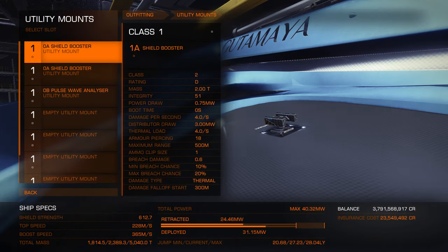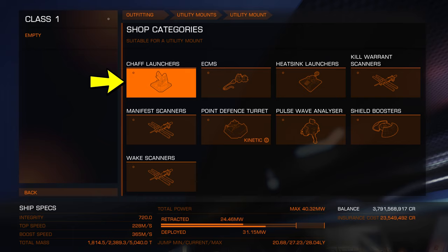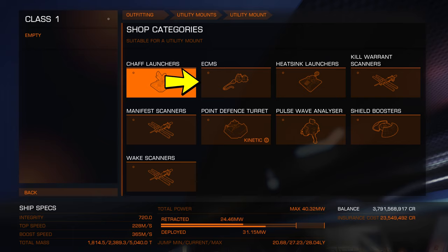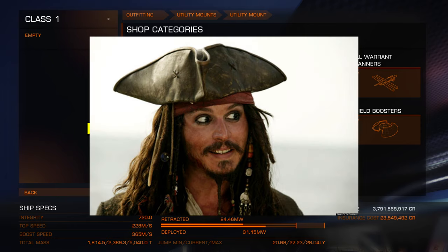Okay, utility mounts. This is where your additional utilities come in, like scanners and shield boosters. Chaff will deploy loads of little metal bits of confetti, meant to confuse missiles into targeting that instead of your ship. ECM will cause anything targeting you to lose targeting ability on you. Heatsinks are used to remove heat from your ship and are very useful to stop you overheating. Kill warrant scanners will tell you if a commander or NPC is wanted by any other system — you'll want this for combat as it will get you more murder coins per kill. Manifest scanners will tell you if your target is carrying any juicy cargo you can steal — great for space pirates.